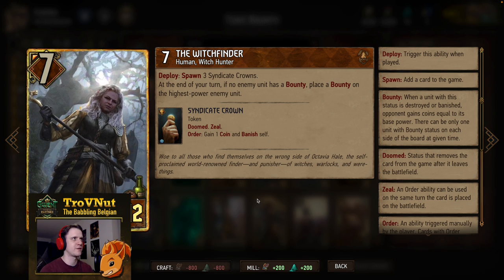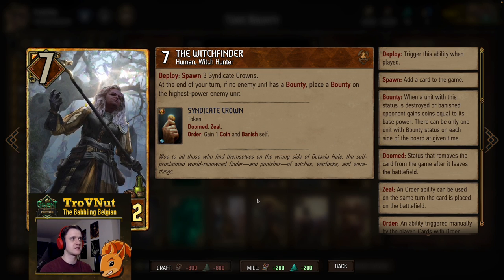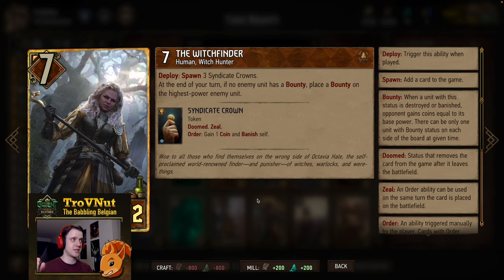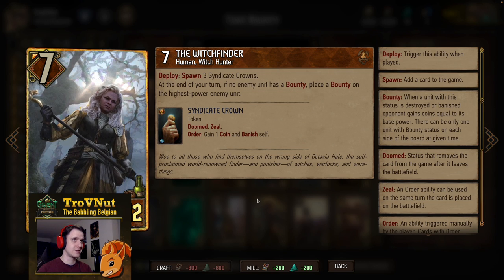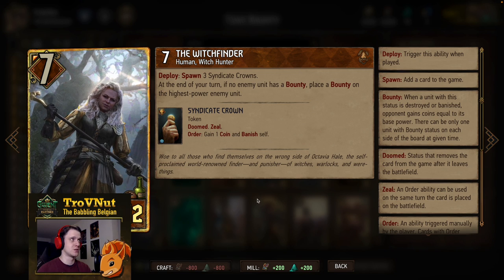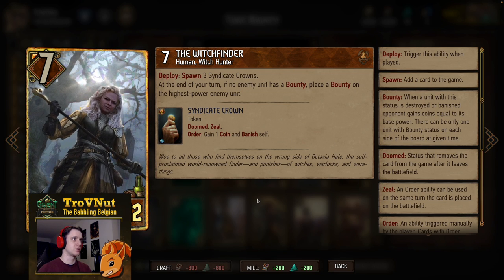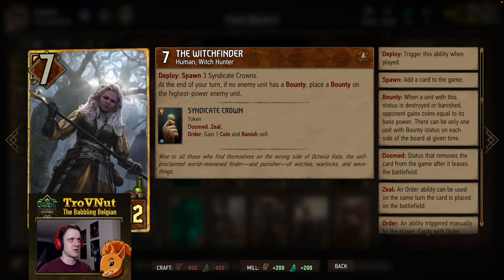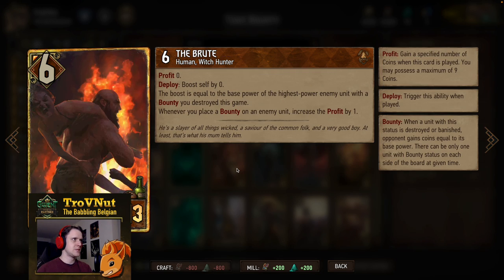Now we have Octavia Hail herself in her vigilante form — the Witch Finder. Seven power for 12 provisions. On deploy you spawn three Syndicate Crowns — artifacts on the board where you can tap them to gain a coin, increasing your effective coin pouch by three. She's also an engine: at the end of your turn, if no enemy unit has a bounty, she automatically places a bounty on the highest-power enemy unit. The ideal situation is Witch Finder puts a bounty on a unit, next turn you kill it, and at the end of your turn she finds another witch for you to murder.